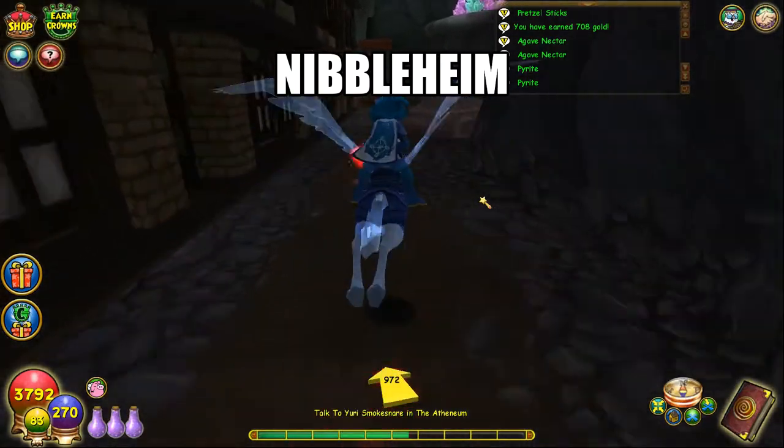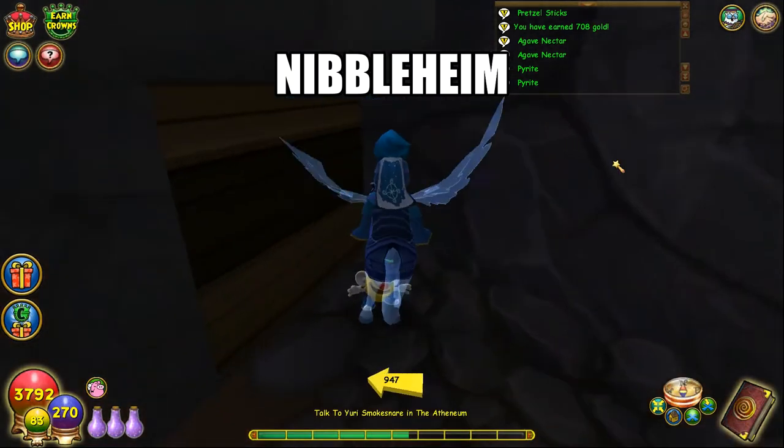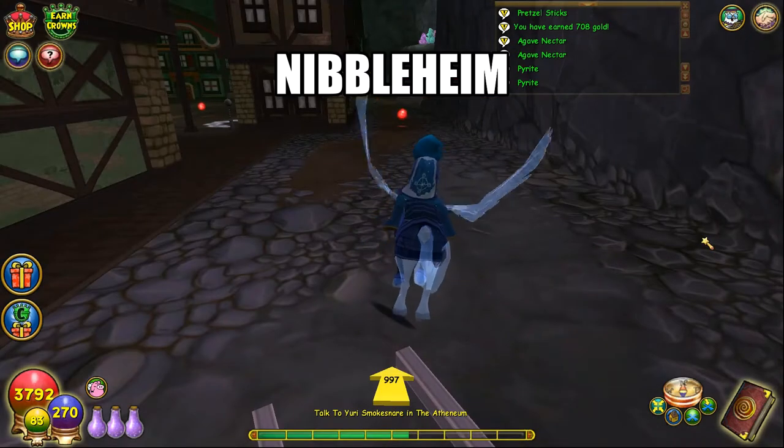The dark and brooding Nimbleheim. Starting at the entrance, go straight and stick to this left wall and you'll find the lemon head. Here's the map.